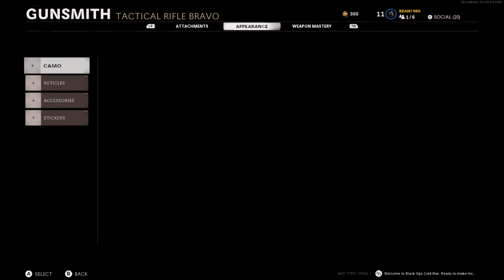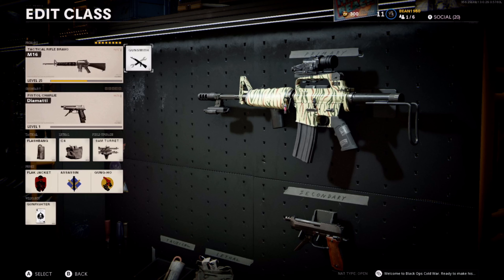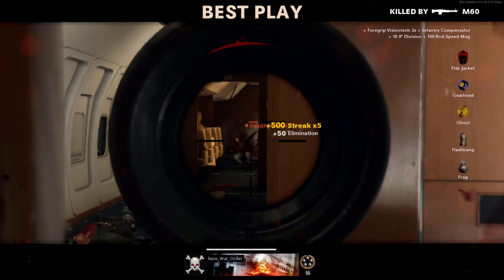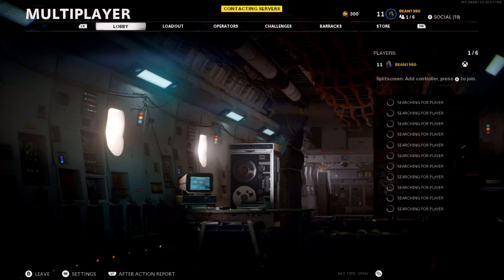If you guys are trying to get gold you can see what I have done — not a lot yet, but it definitely takes time. If you guys use these classes and there's anything you think could be improved, comment down below. I'll try it out, and if I agree I'll pin it and like your comment so other people know to change their class a little bit.